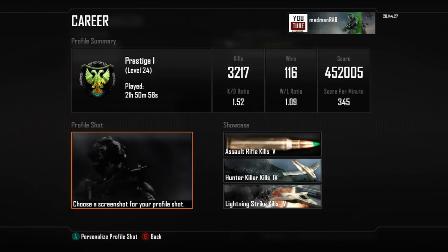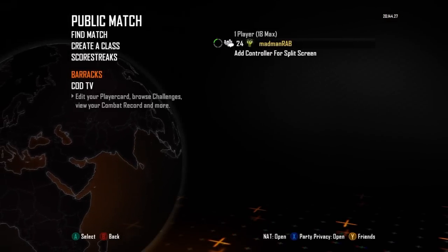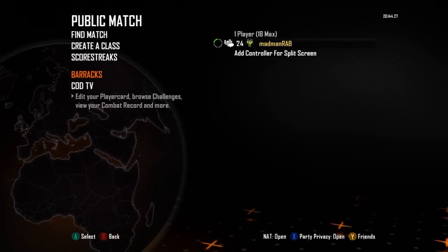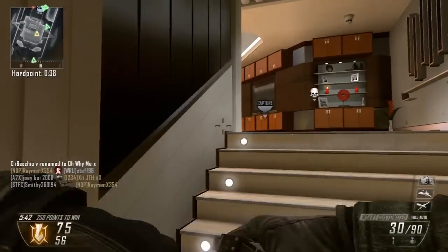My score per minute is going to rocket very quickly — well beyond 400 — and I'm going to aim for 450 to 500. Next I'm going to move over to the computer and explain a few scenarios within Hardpoint of what I've done and why I've done them, and then we'll go on to the gameplay.